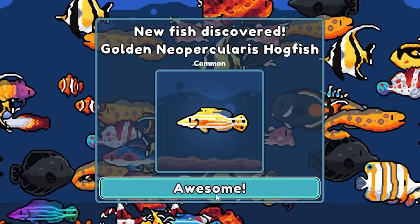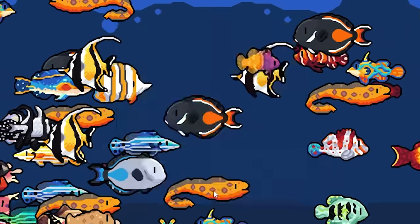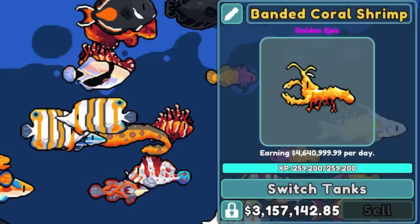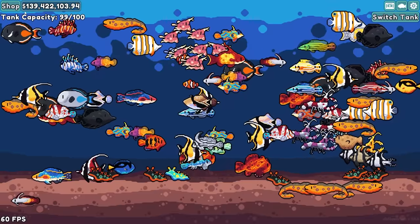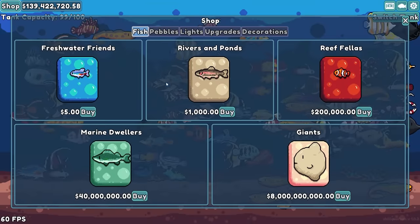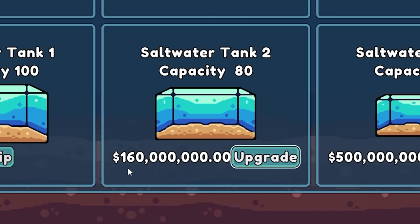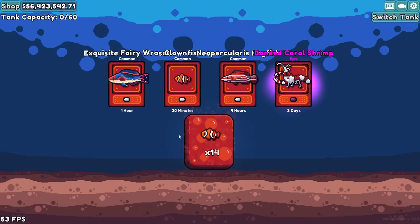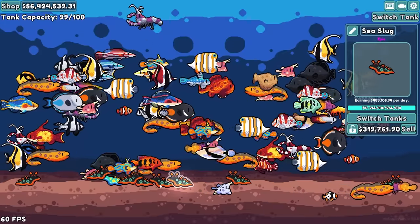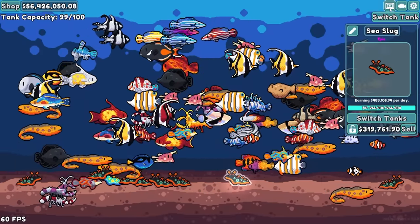I really want to know how much money my golden shrimp is worth. There he is — epic. That golden shrimp right there is worth $3 million, but it earns me $4 million a day. The other good news is now I have $130 million, so I can upgrade and buy another tank.